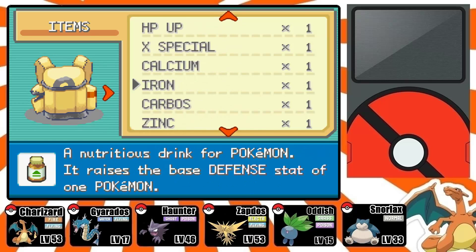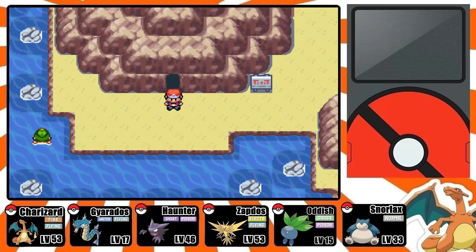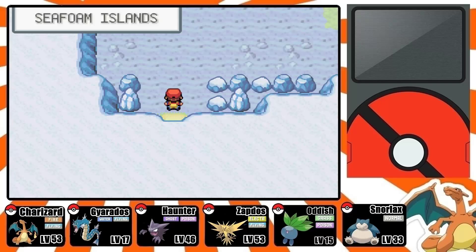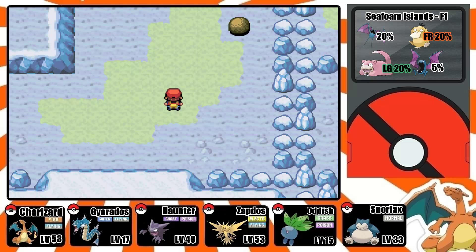Make sure you have a Pokemon that knows how to use Strength and Surf. Make sure you come here with tons of Pokeballs, Great Balls, and Ultra Balls and whatever else you need. You also need a Pokemon that knows something like Paralyze to make Articuno paralyzed, or something that puts it to sleep.